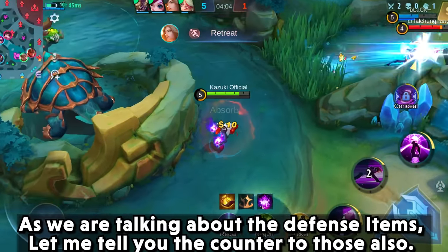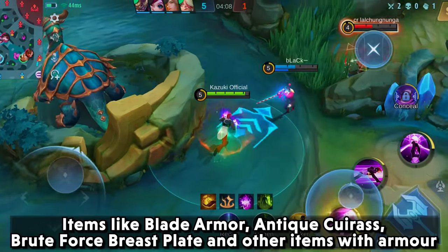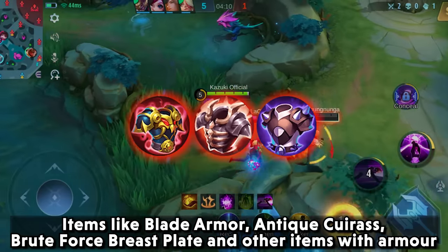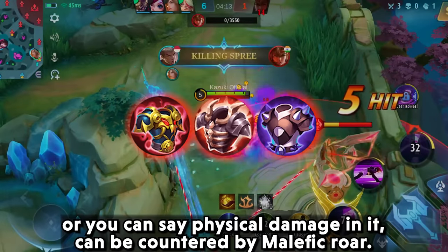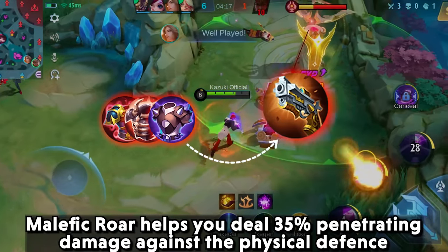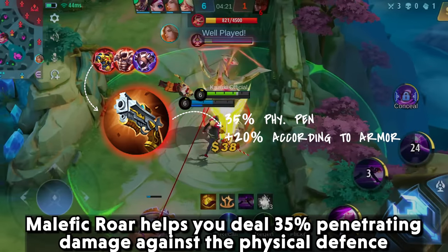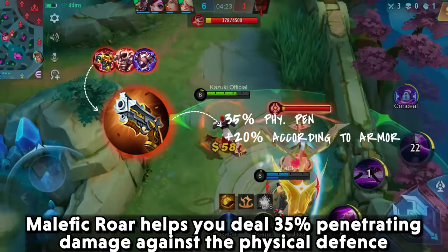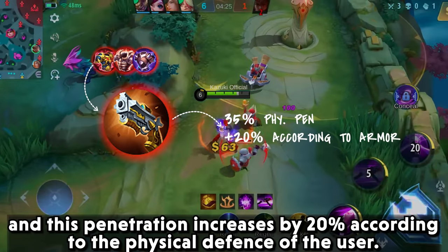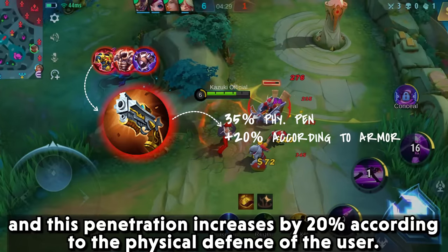Now as we are talking about defense items, let me tell you the counters for those as well. Items like Blade Armor, Antique Cuirass, Brute Force Breastplate, and other items with armor or physical defense can be countered by Malefic Roar. Malefic Roar helps you deal 35% penetrating damage against physical defense, and this penetration increases by an additional 20% according to the physical defense of the opponent.